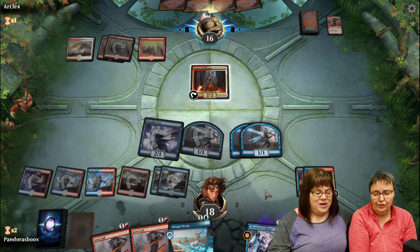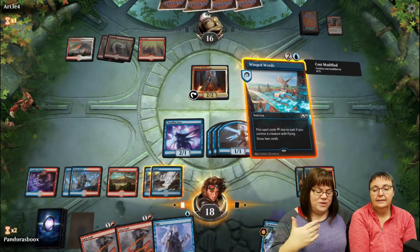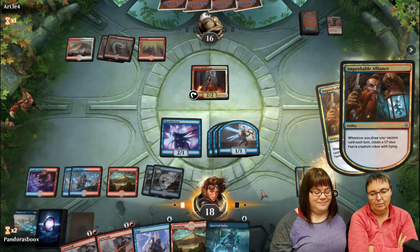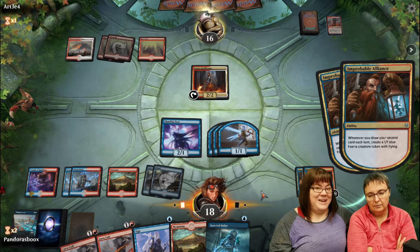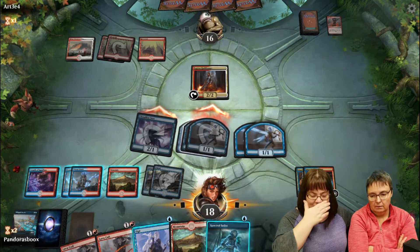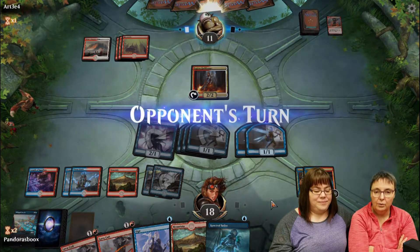At that point Leslie still had Cloudkin Seer, three Fairies, lots of card draw - two copies of Chemister's Insight. It's hard because in white-red there's so much card draw that you keep drawing more and more. She's come close to milling herself but never has. It's especially hard playing against mill decks because they're milling you while you're already drawing a lot of cards.